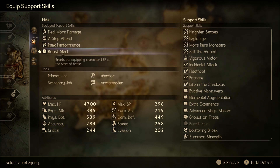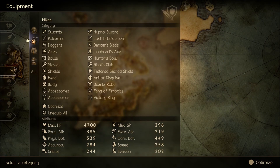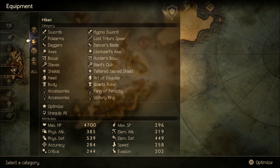Regarding level requirements: I vaguely remember being around level 68 when I first got this working, though I think I could have done it earlier with this specific setup. If you're not able to pull it off, just level up a bit. I also used three Fortifying Nuts on Hikari to boost his physical attack slightly — just the basic ones, adding around 10 to physical attack, so not a huge difference, but it's something.